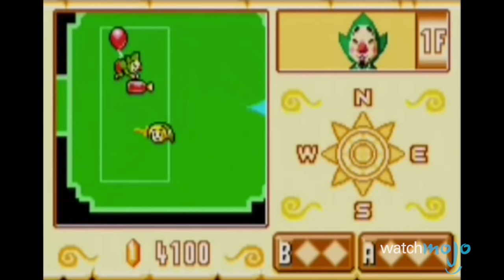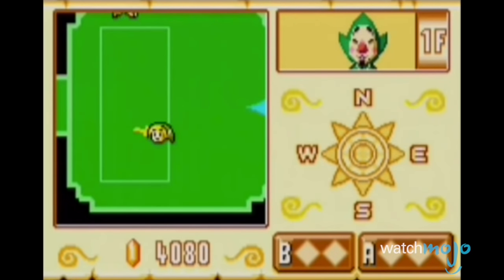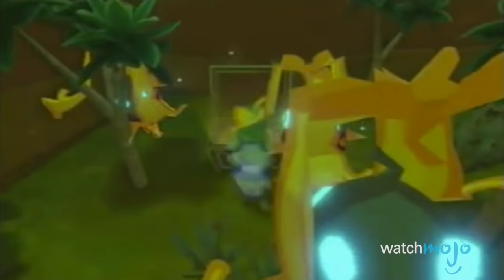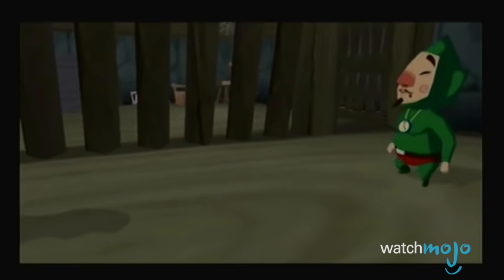Titled the Tingle Tuner, a second player could control Tingle and, through the Game Boy Advance, get an idea of Link's surroundings, find valuable items, or hidden paths. As a bonus, the two players are given a side objective in finding the golden Tingle statues. Your payoff will be big enough to make you yell "Kooloolimpa."